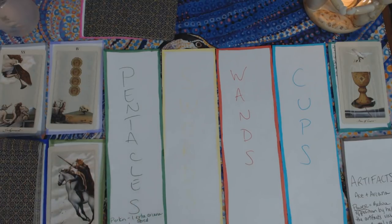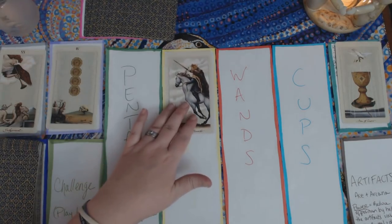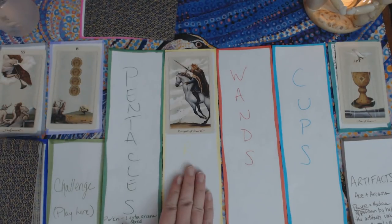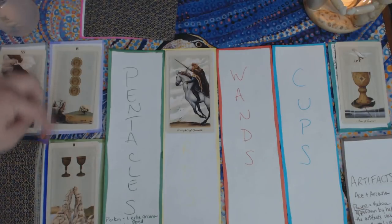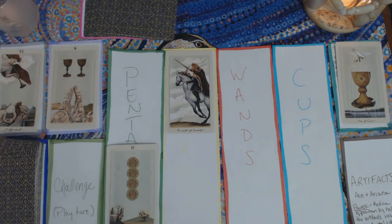Next I have the Knight of Swords — a court card! When you get a court card you immediately collect it. The Knight of Swords goes to the swords play area. Knights let you hold an extra card, so now I can keep up to two swords cards in this section if I hold onto the Knight. Next the Two of Cups against the Four of Pentacles — these are in harmony, so I keep the higher number, the Four of Pentacles. When dealing with opposition from major arcana, you can mix and match suits as long as you have high enough numbers.